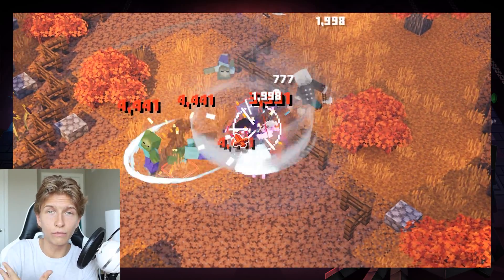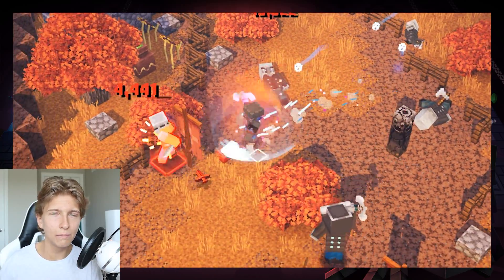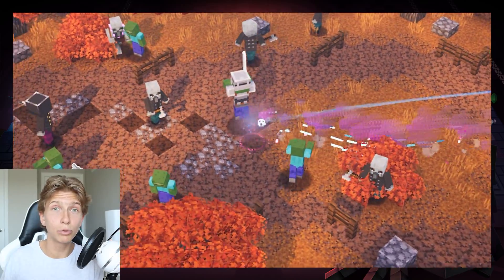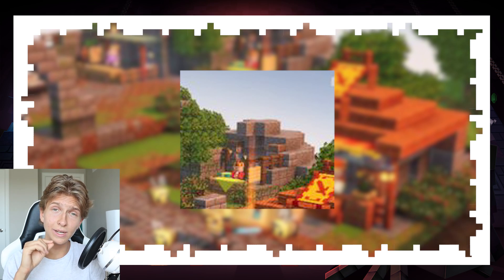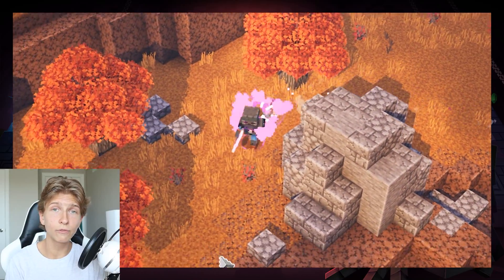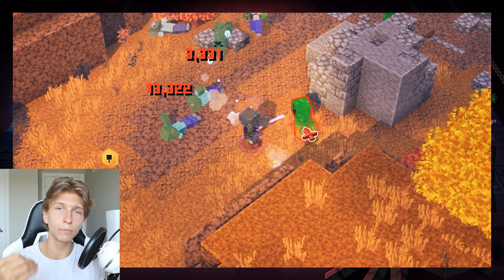It looks like a speedy, rogue-style armor similar to the thief armor — very light, not something that offers heavy protection but likely increases speed and maybe damage. Looking in the back, we can see the gift wrapper merchant that we already know a fair amount about. I'm guessing you'll walk up to the merchant, wrap up your item for some emeralds, and then have an option to gift it to any person in your lobby.